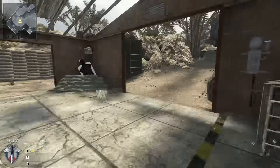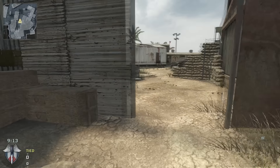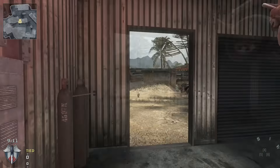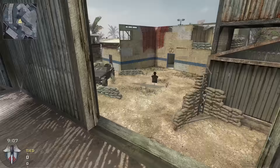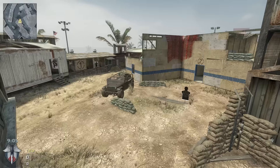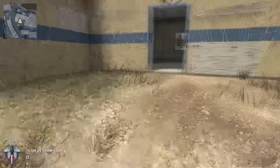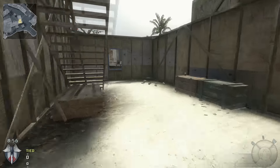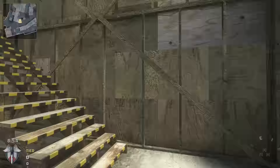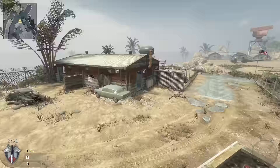Coming in at number five we have Firing Range. You might be thinking, 'Wookie, this has already been remade, why would they remake it again?' Well, maps have been remade twice — you can see that with Nuketown 2065. This map is honestly my second favorite map in Black Ops. It's good for all weapons: snipers in the tower, assault rifles, shotguns, and SMGs when you go down the back ends.